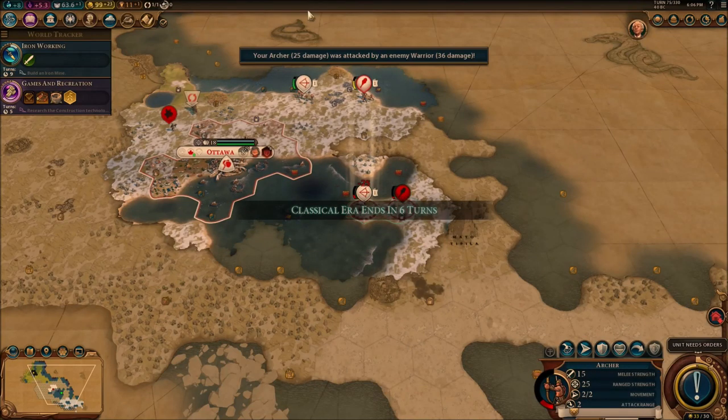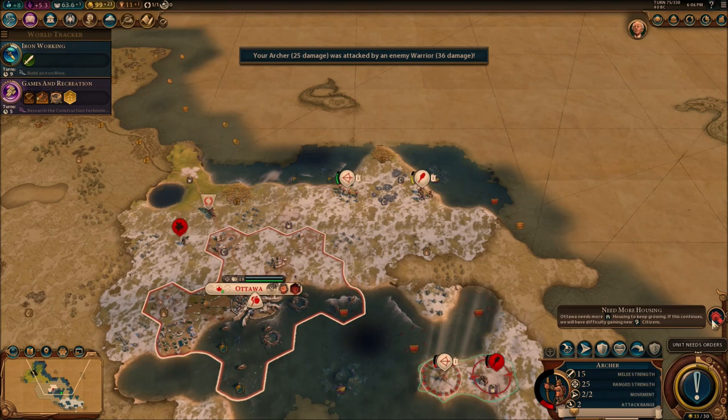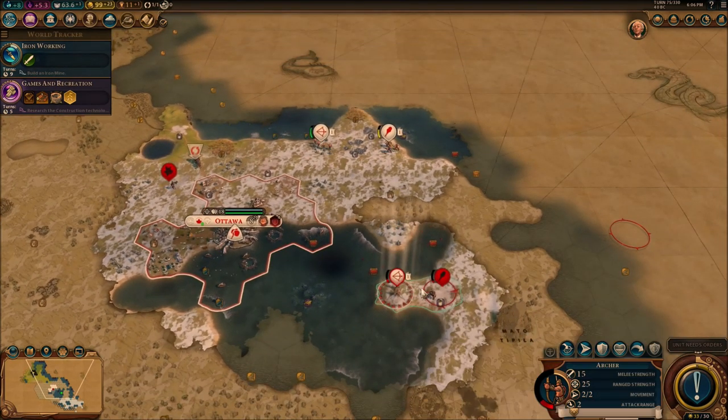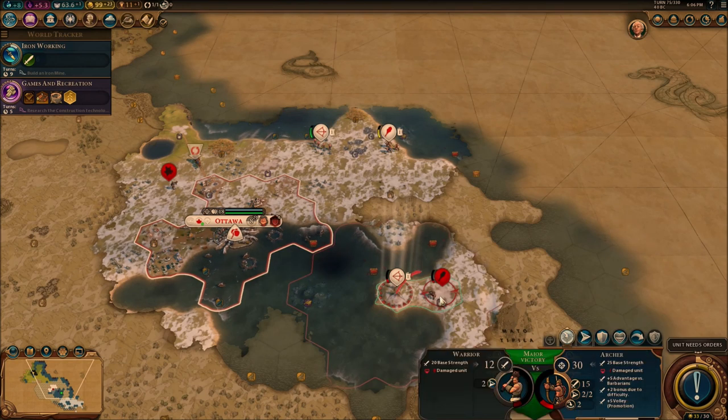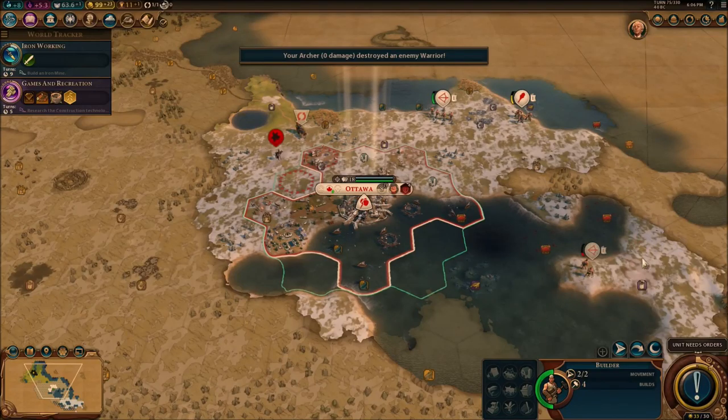Hello everybody, my name is Gadeymor and welcome back to another video of Civ 6. We're going to continue this series. On the last video, we tried to take out the barbarians that were around us, but it just didn't work out. They're basically everywhere — I just managed to take out one barbarian enemy.